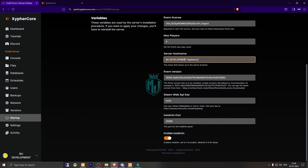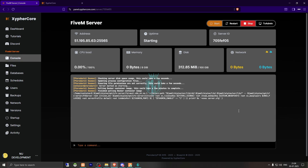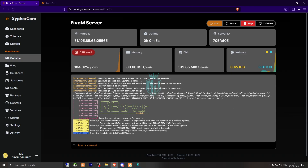This is the Cypher Core FiveM version and the txAdmin port. After that we need to go back to the console area and start the server. Let's check how much time it will take to run our server.